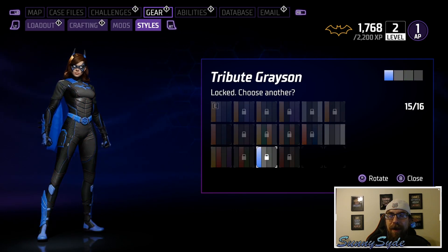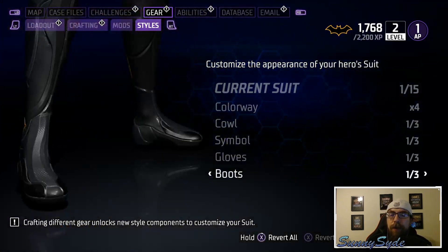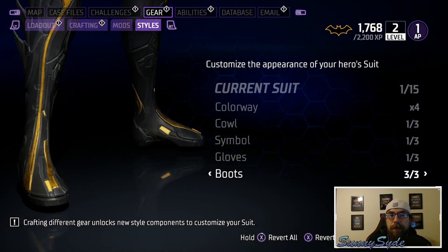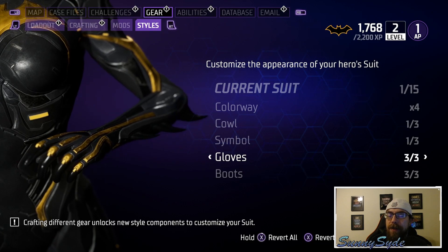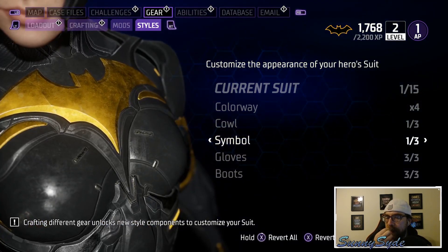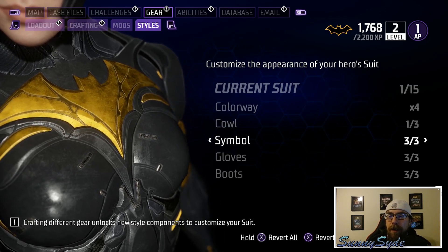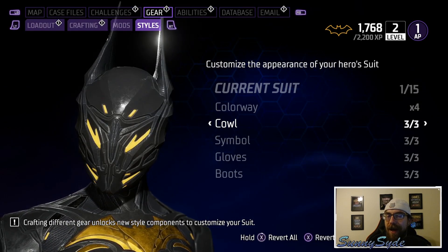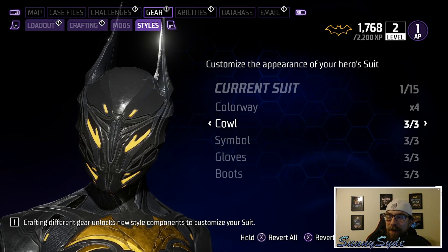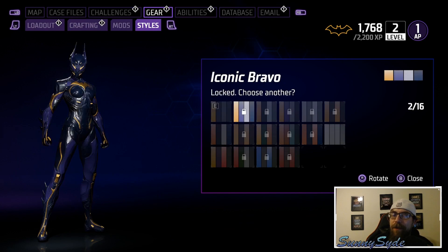We've got Drake, Grayson, and Todd colorways, then the Beyond suit. Starting with the boots, the boots and gloves look pretty similar to Robin's — the suit style is pretty similar across all four characters. The Beyond suit reminds me of Destiny a bit, and a lot of the pieces look very similar between Robin and Batgirl so far.